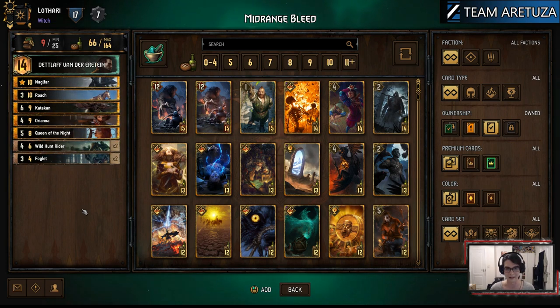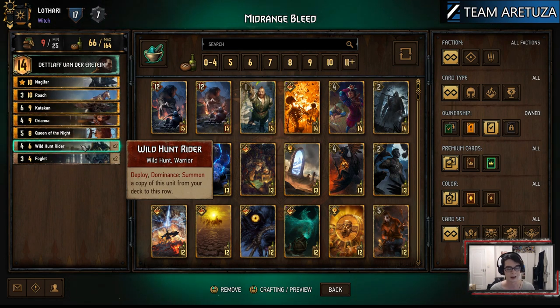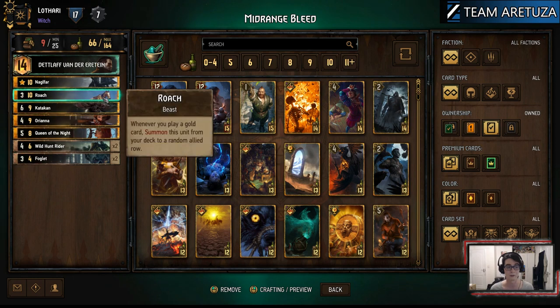Next we'll take a look at the monster's thinning package. This package is greatly advantaged by the fact that it contains Wild Hunt Rider — one of, if not the best bronze thinning packages in the game. You can play them out very early, even on turn one, and you will get eight points of value and one card of thinning without any extra requirement. It also contains Foglet, which thins from the deck on Deathwish — this has a couple of different triggers in this deck. It also contains Roach, which will thin from the deck when you play any of your gold cards, and note it doesn't have to be units — it will proc when you play a special card as well.